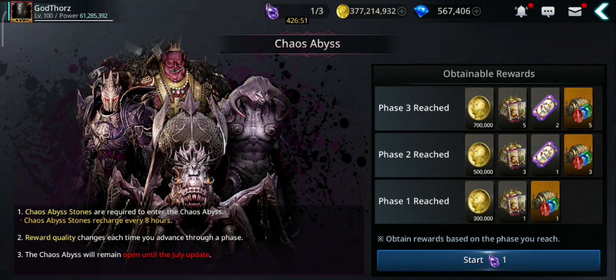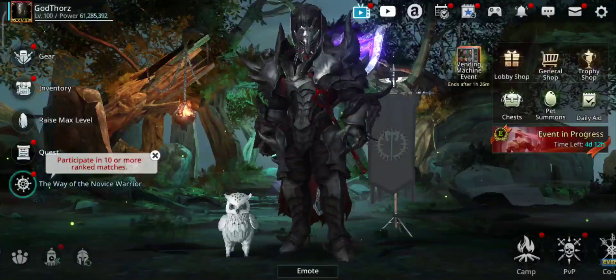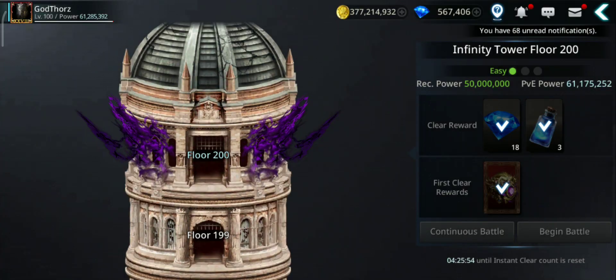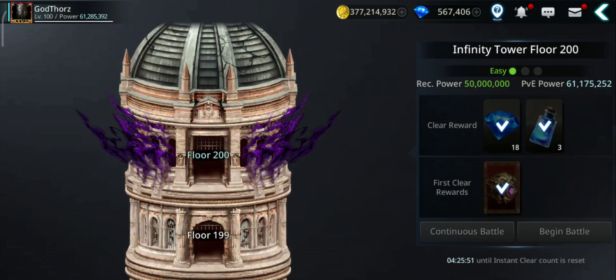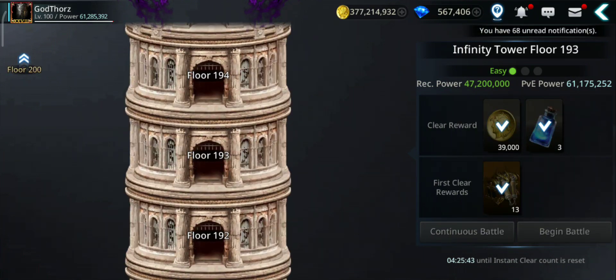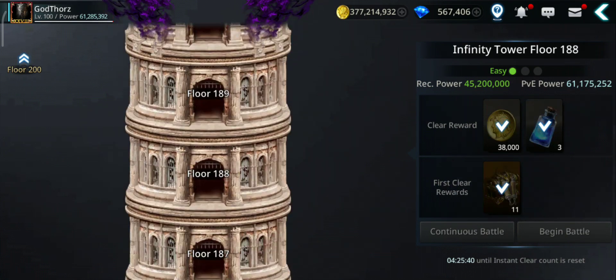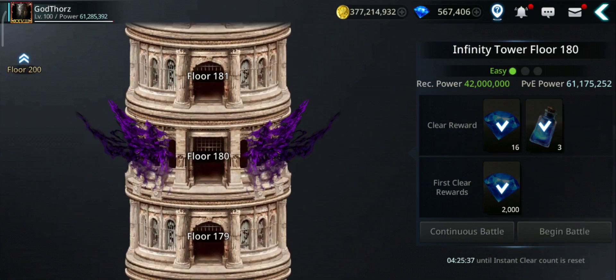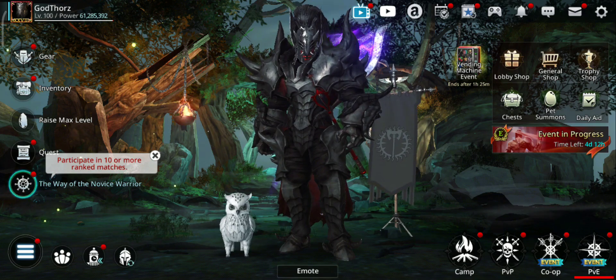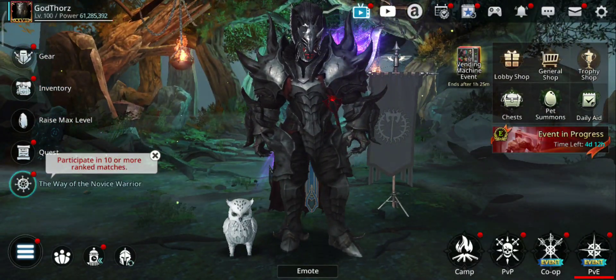This will help us so we won't have to spend precious gems. And if you want to get more gems, if you increase the power for your alts, you'll be able to clear the Infinite Tower and get more gems. Like here 2500 gems, and 2000 here. Try to get a few — the more characters you clear the Infinite Tower with, the more gems you can get.